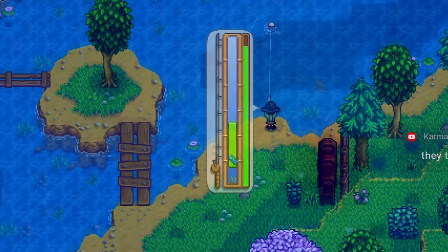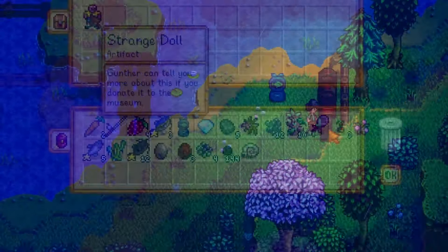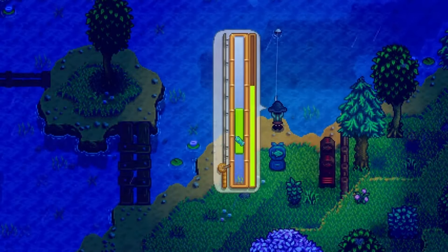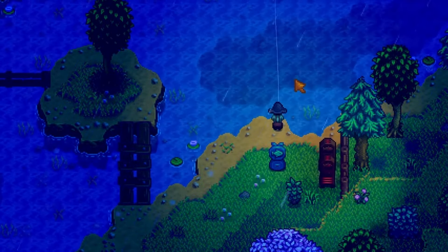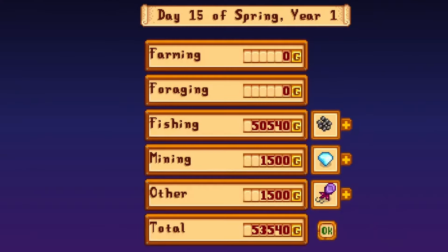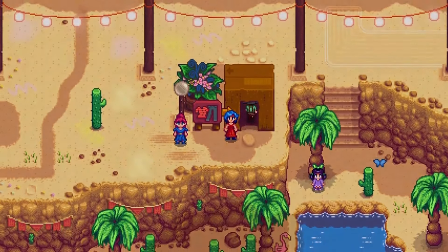There's a bit of preparation required — reaching fishing level 10 and earning a bit of money — but once the bait maker is obtained, you can turn some catfish into catfish bait and fish for an entire rainy day and gain nearly 50 catfish from a single day of fishing. I was able to make over 50,000 gold on day 15 of spring, which allowed me to buy the vault and visit the new desert festival during the first month of the game.